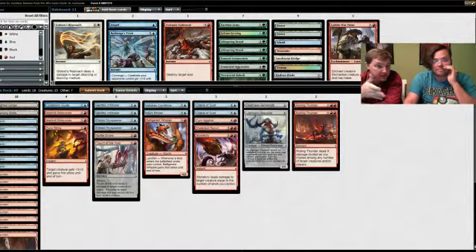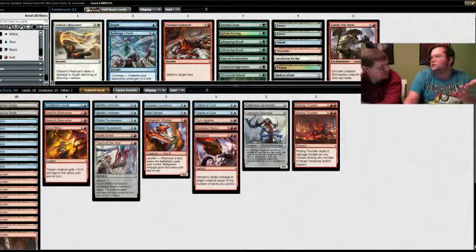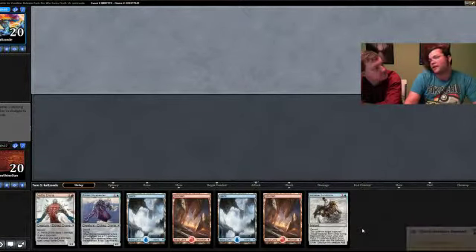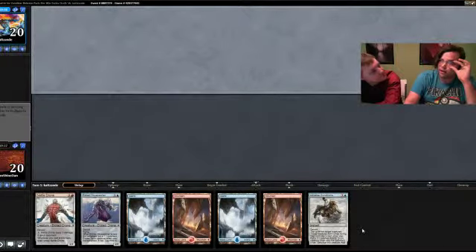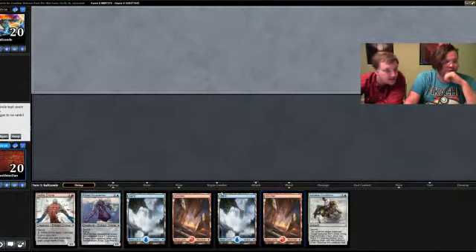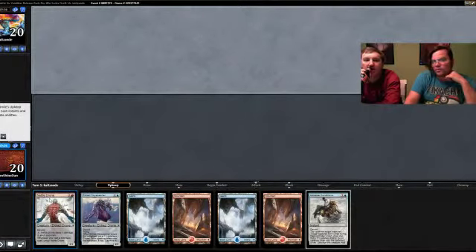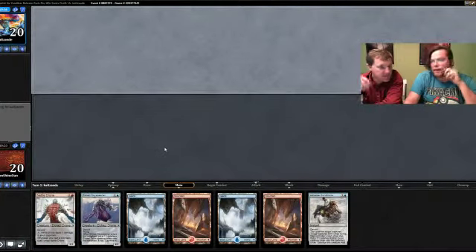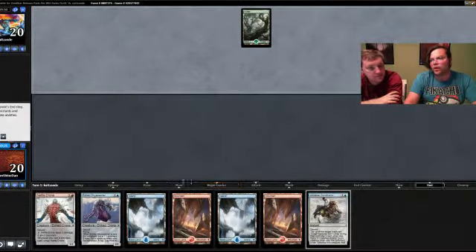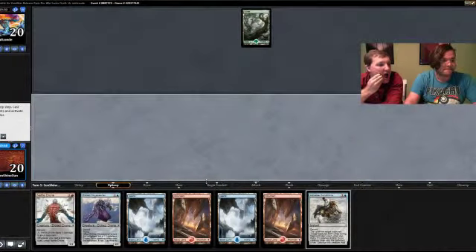The Ulamog's Despoiler just doesn't have Vigilance — our opponent is unlikely to kill a 6/6, and it's also unlikely to kill a 9/9, but the Vigilance makes the big difference: we can attack through and still keep defense. I think we built an okay deck. Stone Fury — can it go to the face? It cannot — it's three red red and deals damage to target creature equal to lands you control, and it's an instant. Seems like a great keep — it's got lands and creatures.